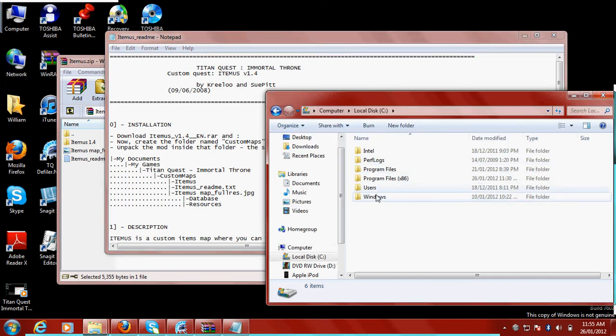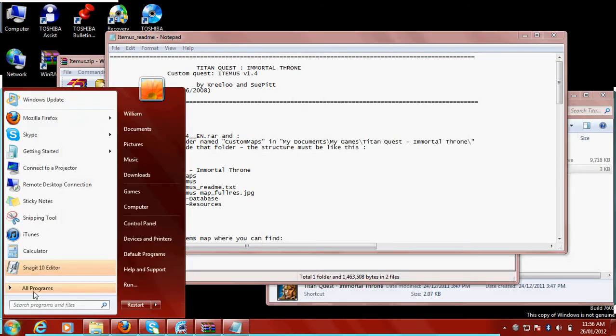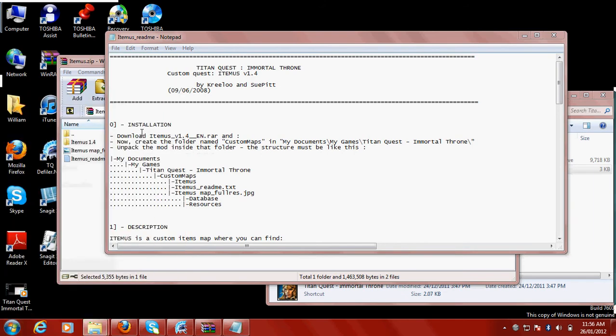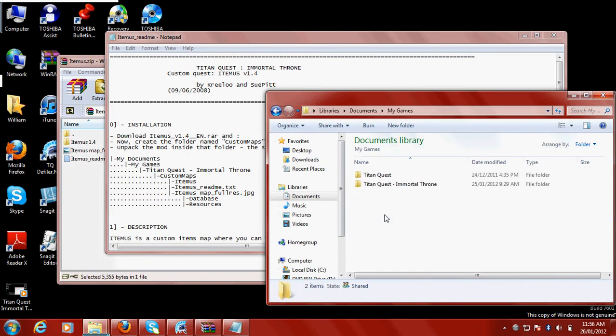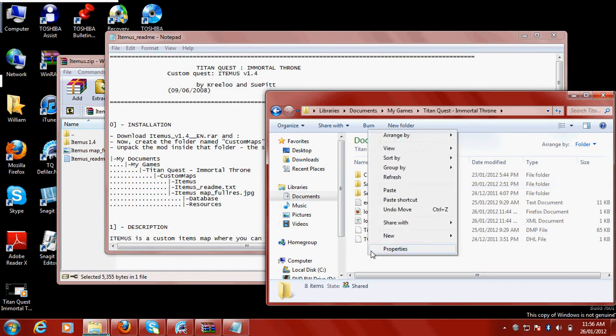Actually, if you're using Windows 7, don't go to My Computer. You go here and click Documents, then My Games, Titan Quest Immortal Throne. But there is no Custom Maps folder, so you've got to create it exactly how it tells you to.